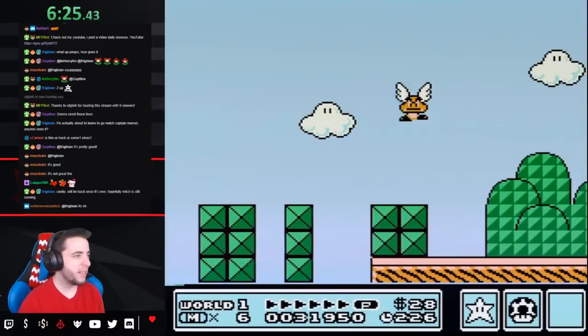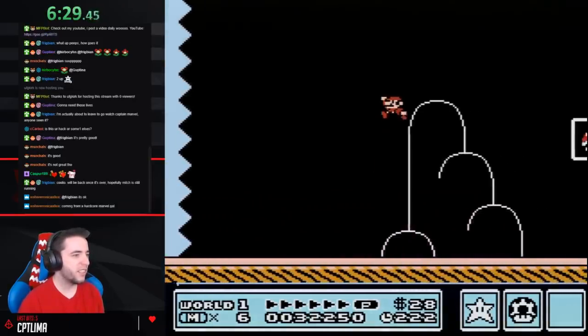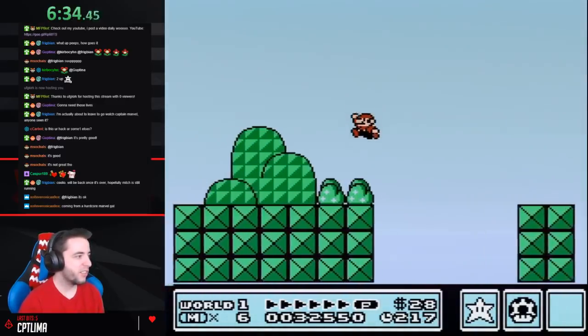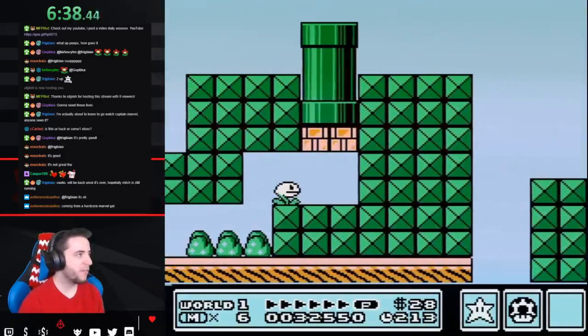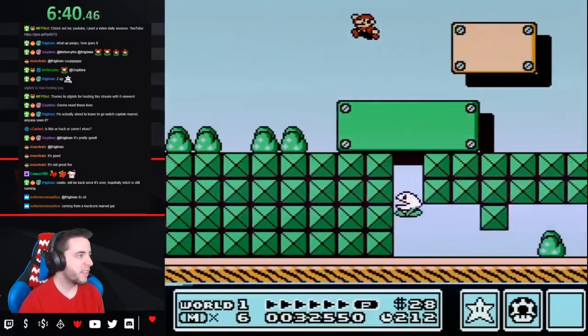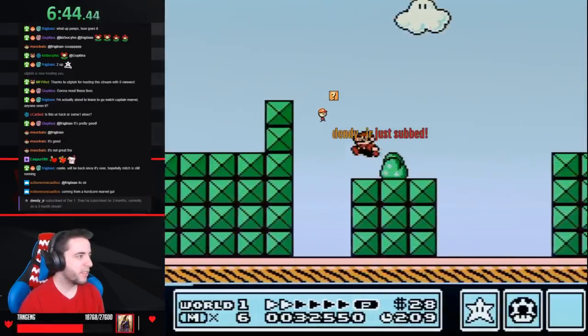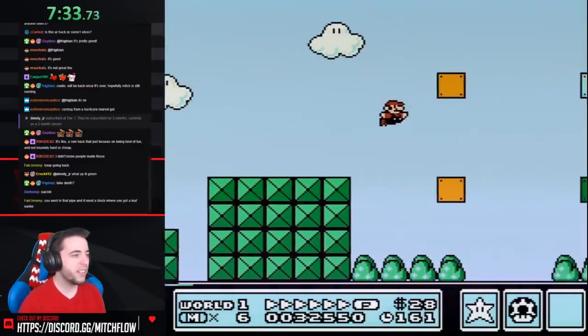Yo, Casper, what's up man? I need to know what's in that secret, guys. I have to know. Is there any enemies left? Shells? Anything? Oh, I need a mushroom too, but I can't re-enter the level. How do I do this? There's no items. I fucked up, guys. Take a death? You got it.